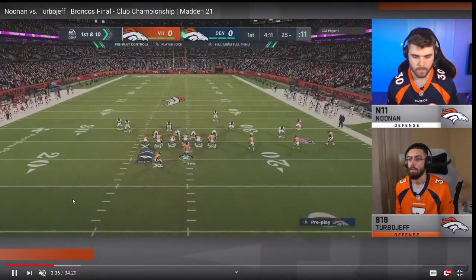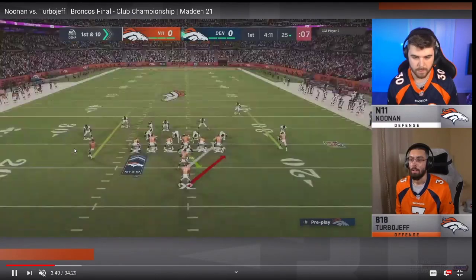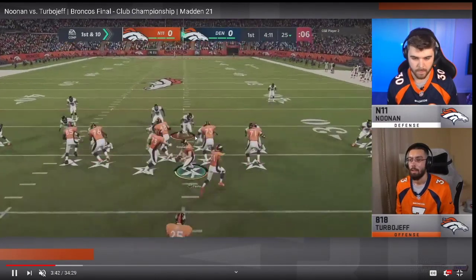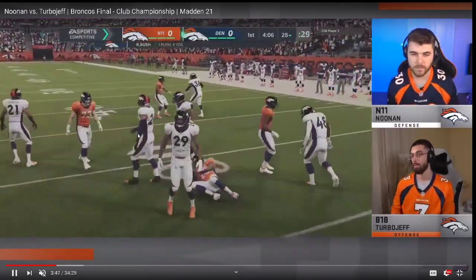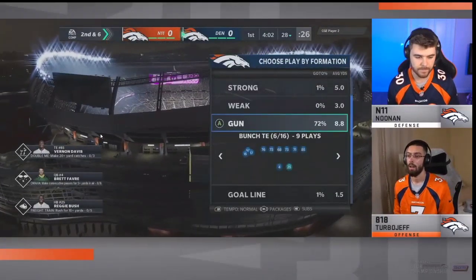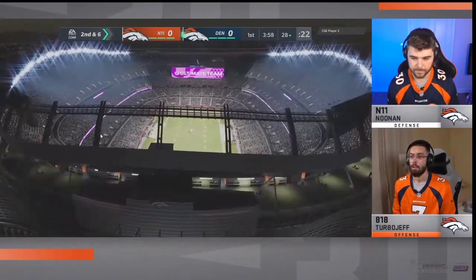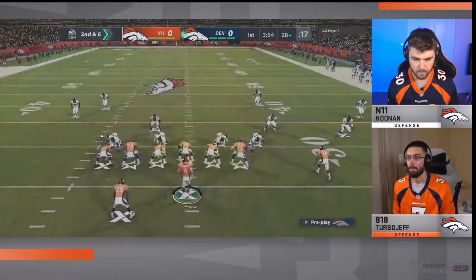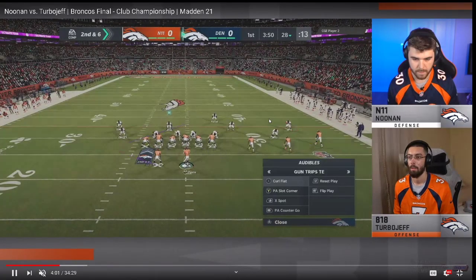I really fell in love with Turbo Jeff's offense watching this. He starts out going down to Power O — nothing too fancy. Noonan's probably going to hang with it, but he does get a pretty decent gain. I'd like to see him cut it back up inside, but Trips Tight End — I think Turbo Jeff is naturally more of a passer, and that's why you see that play through in why he's able to execute.